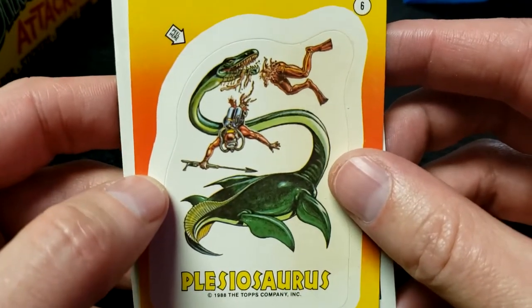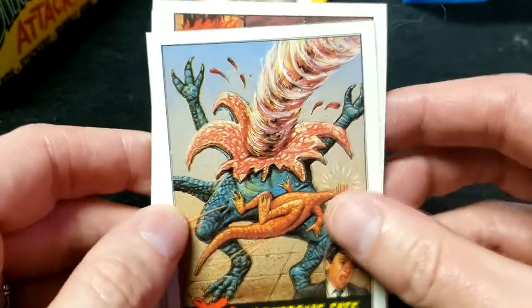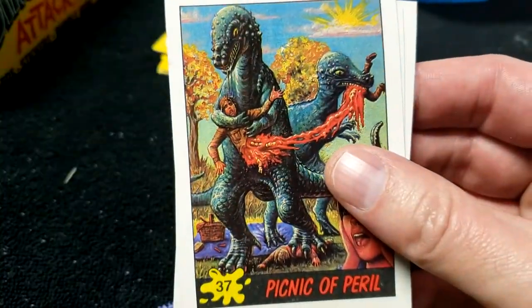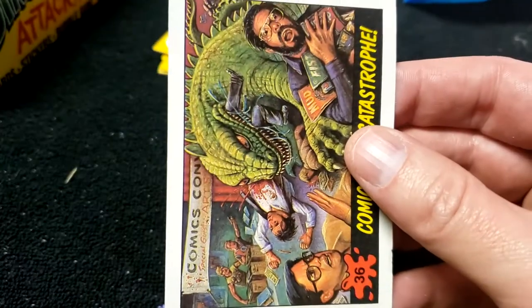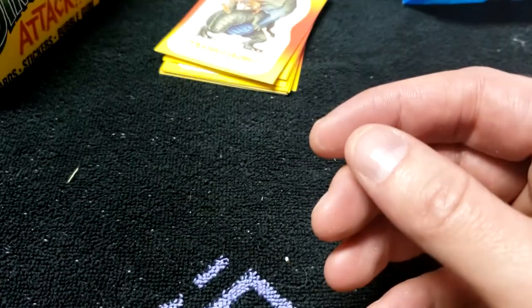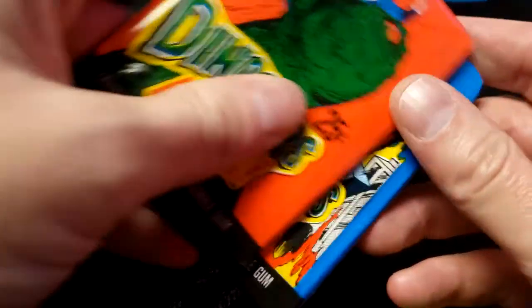Number 6 sticker — we already have the full set of stickers, it doesn't matter, but this is my favorite one: the Plesiosaur. Fantastic artwork on all of these. Number 50, Gruesome Fate — duplicate. London in Flames — duplicate. Picnic of Peril — duplicate. Number 48 — duplicate. Number 36 — duplicate. We're not doing so hot. We might not find these last few — that would be unfortunate.